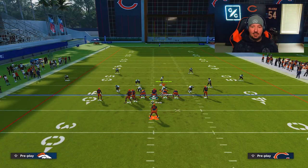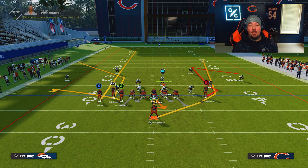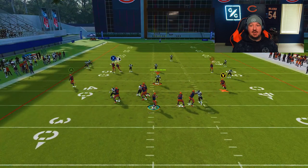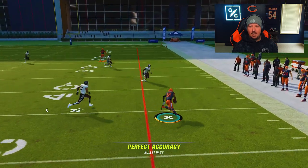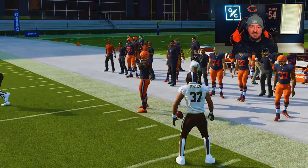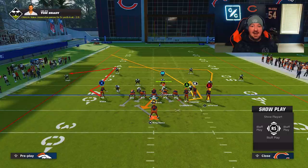If you guys struggle with any type of Cover Three, this is going to be really really easy. I could run this to the other side of the field as well — if I wanted to run my bunch to the short side and then wheel my running back out to the right, it would have the same effect. Flooding the other side of the field, you're going to see that it matches the wheel and then B is going to end up being wide open on the comeback route underneath. The comeback route just has to match it.